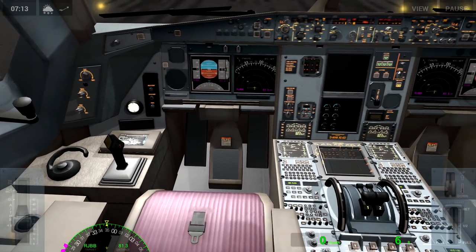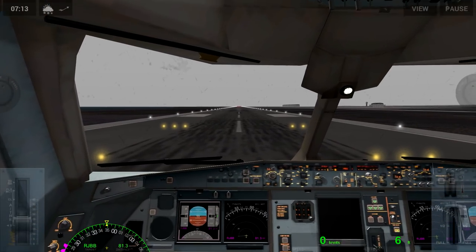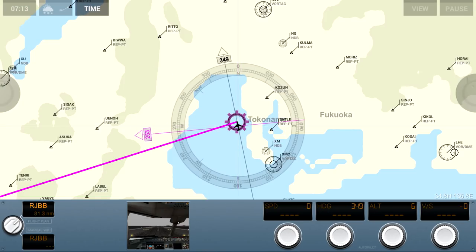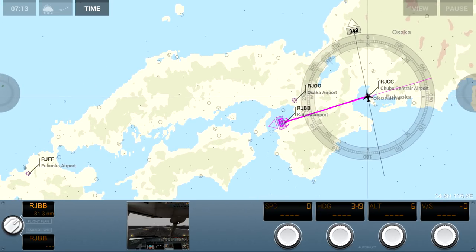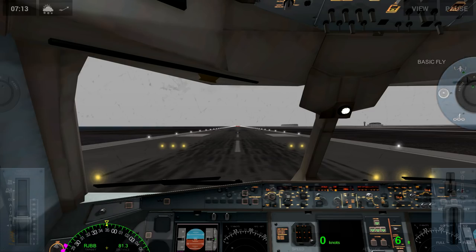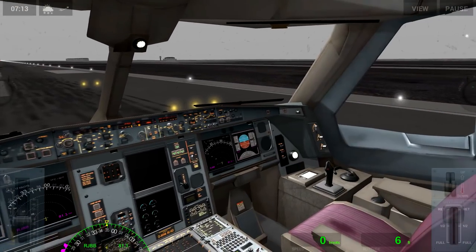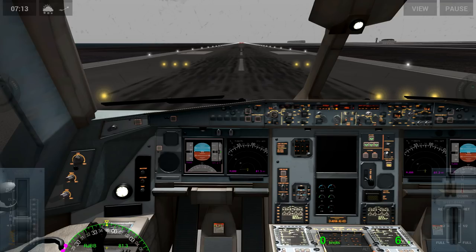We've got the direction we'll be going — basically west-southwest. We're going to take off and then fly to Kansai, land, and taxi to a terminal, which is nice because I know that airport has terminals. Flaps to halfway. Flaps are halfway — just trust me on it. It all seems to be well. We might as well do a flaps test and I'll go external for that. Good deal. Rudder's all good. We're set.